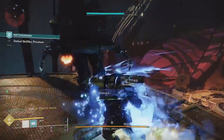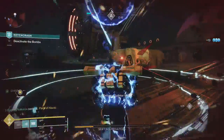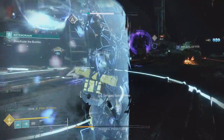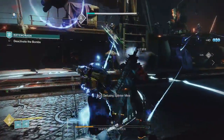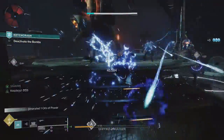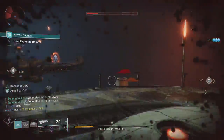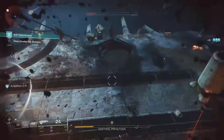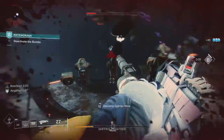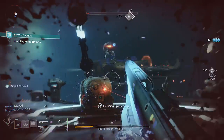One change we could do is just allow the Eternal Warrior to grant overshield to all supers. Another idea is to completely change this exotic altogether and allow it to grant barricade energy whenever your barricade takes damage. This would allow the Titan to play into the idea of an Eternal Warrior like the name implies, and it grants really high usability in higher-end PvE activities while still being viable in PvP — we could make the barricade glow yellow so enemies know not to shoot it.